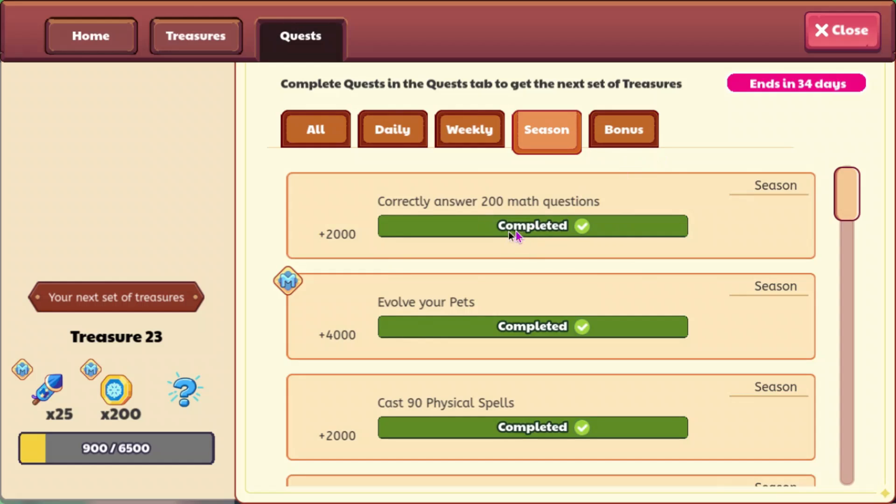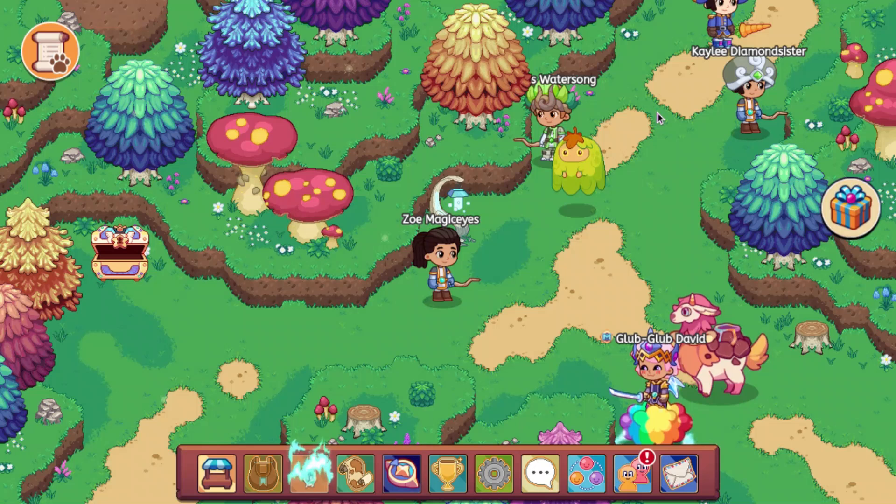Shouldn't it just be 5,000 points? Since for each 100 math questions, you get 1,000 XP, so for 500 math questions you should get 5,000. So yeah, I don't really see Prodigy's logic on doing this, but it definitely is a positive for the players.